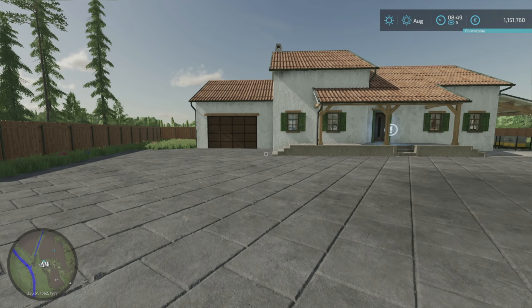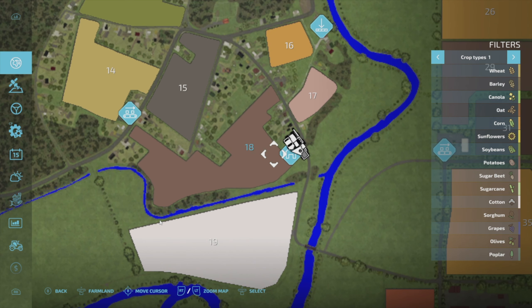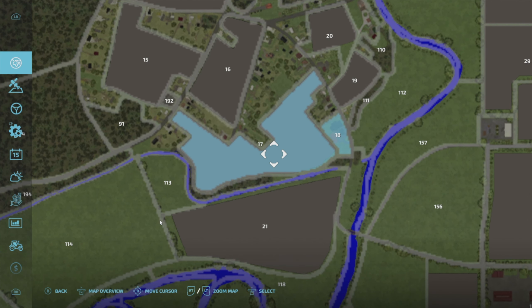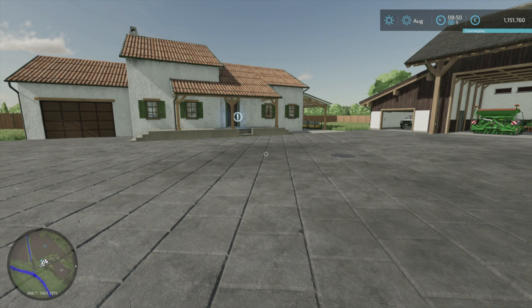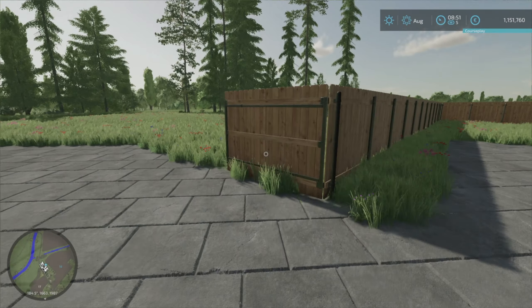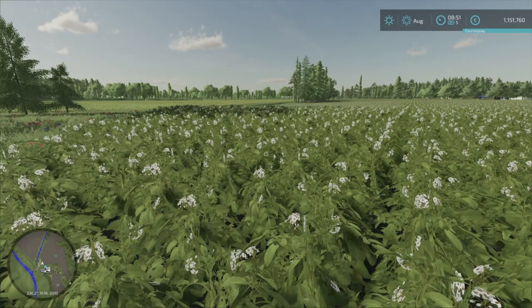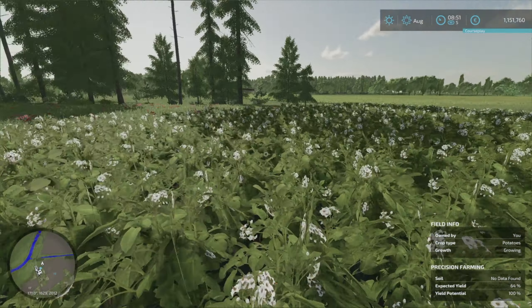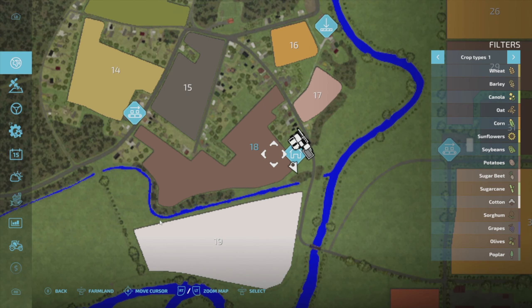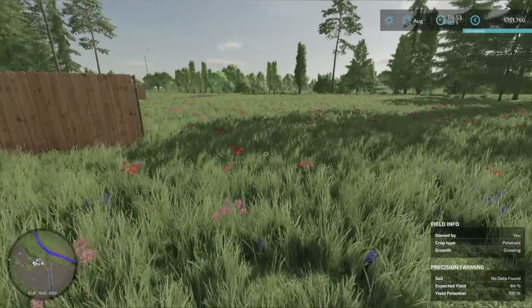We're in farm manager and we started with one and a half million. I've already bought some land — field 18 here, and the one where our farm is. The first order of business is to see what's on here, and that looks like potatoes — yes, potatoes. They're growing, so anyway it's such an odd shaped field. I'd like to see what happens under a sort of normal playthrough with this field.